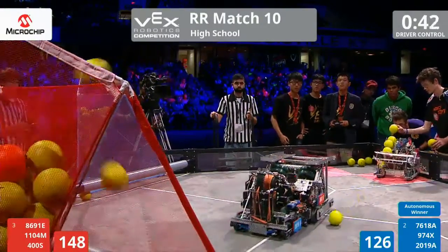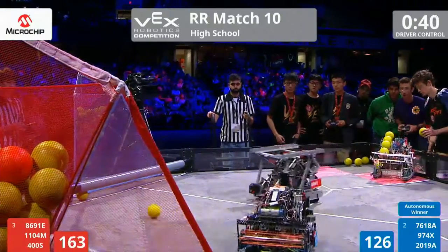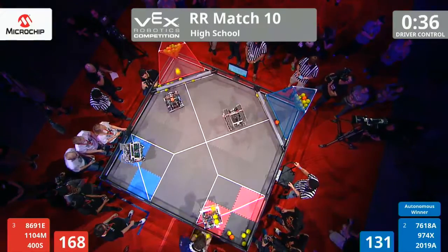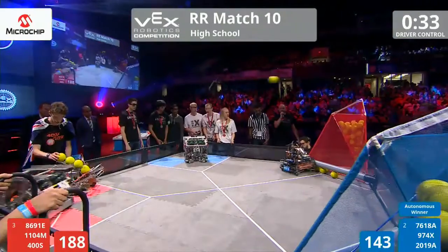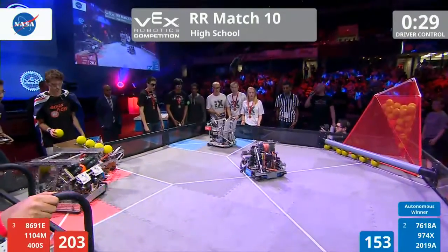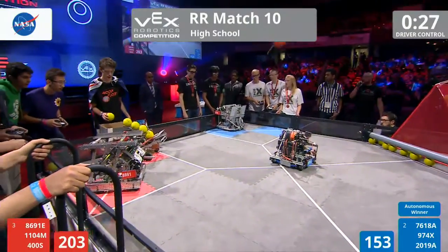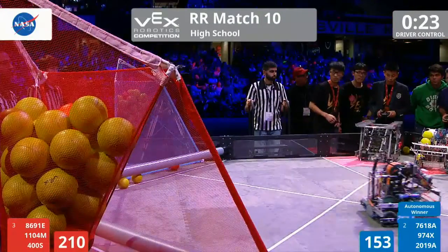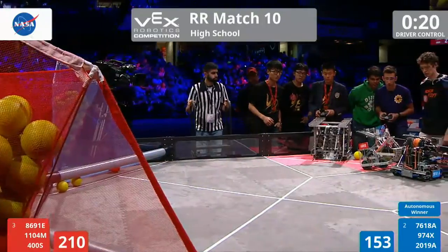They might have a little bit of an issue with the indexing right there. 20-19-A trying to push 86-91 off the block. 86-91 still scoring. In the meantime, here comes Red. Blue looks like they might have the advantage here again, unofficially. Unofficially, Red has the advantage right now again — that's your live scoring. We always read the referee's official tabulations and decisions here.